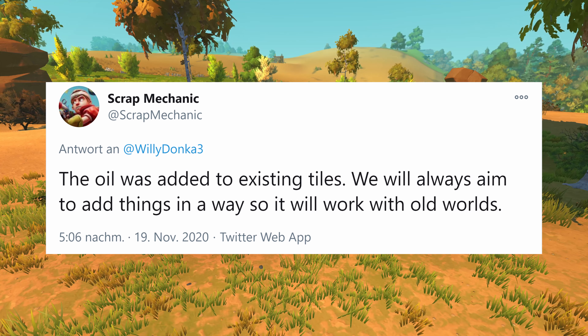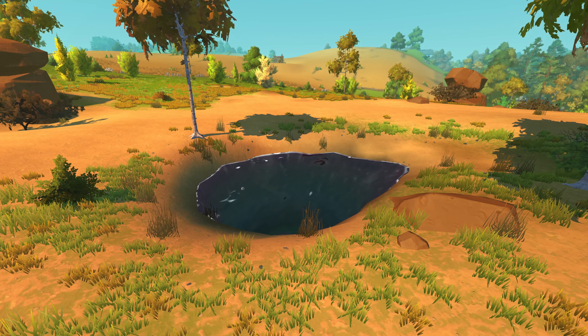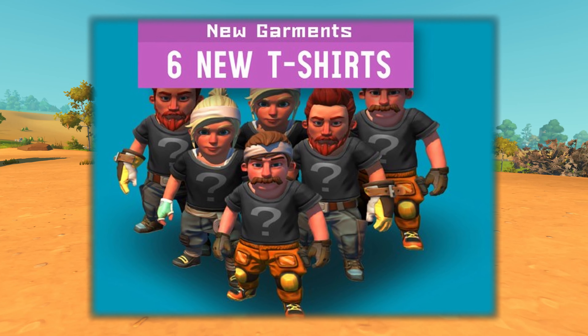As Axolot said on Twitter, the new desert biome is backwards compatible so you don't have to start a new world. They also added 6 new t-shirts.